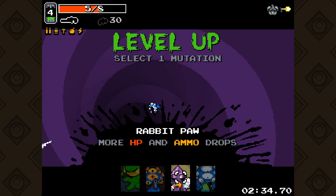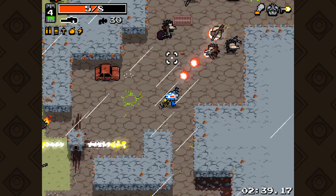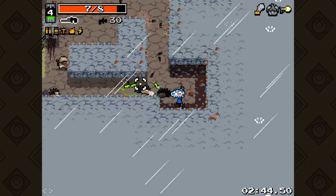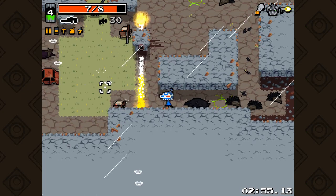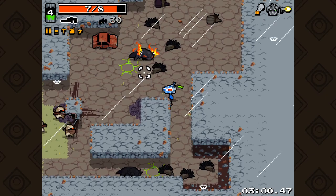Laser gun seems strong. Oh - rabbit paw, that's what it's called. Rabbit paw seems awesome for me. Assassin, no. I'm guessing punching a salamander or hitting it with a wrench probably isn't the correct way to deal with them - but it is the way I'm dealing with them.